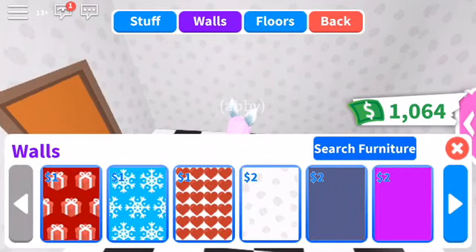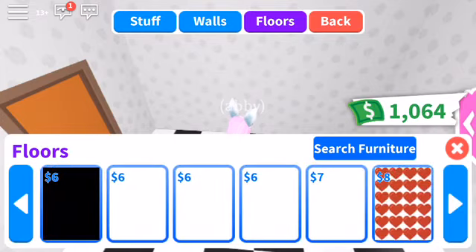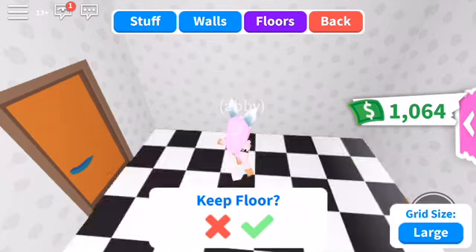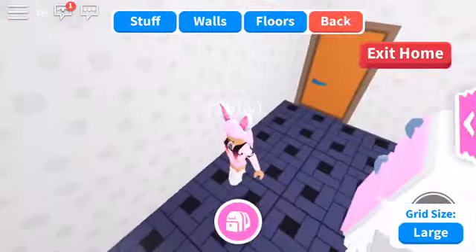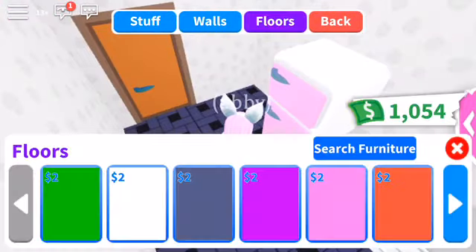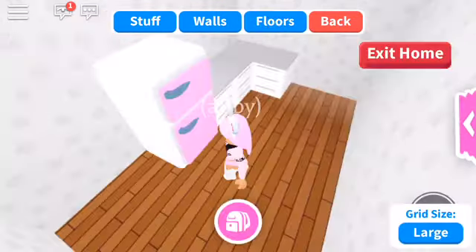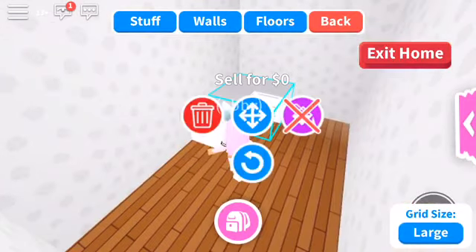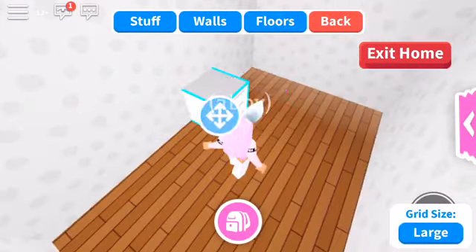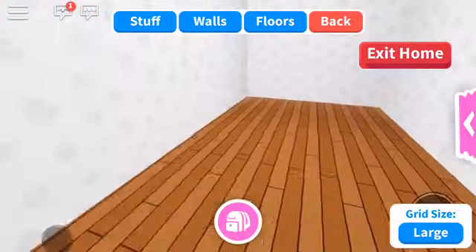So we can use these walls for the floor. I'm gonna use this — that is so cute. Let's make all of them. The floor is all the way back there, and the kitchen — we don't need a refrigerator, we don't need that counter and stuff. So let's just delete it.